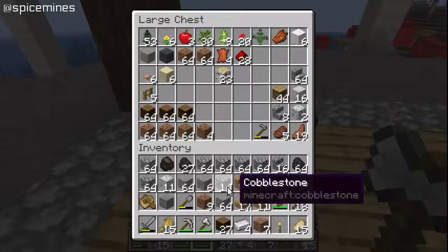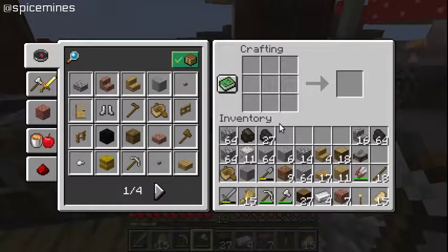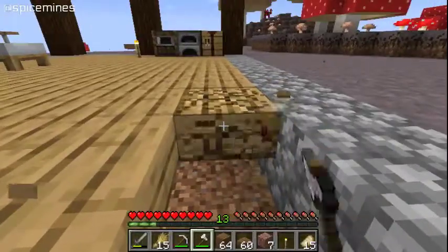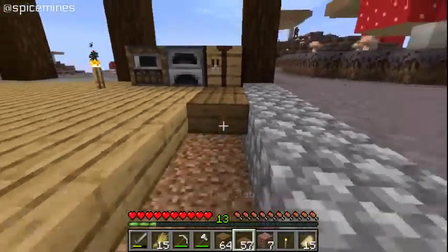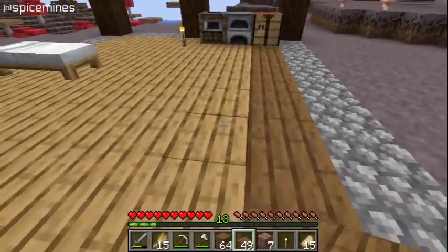I'm going to convert some of these spruce logs into slabs. Let me make a bunch of slabs — that'll give me 60 slabs, that's a good start. Now what he did was take the spruce and make a border out of it. So that's what I'm going to do here — it creates a neat texture change going from the stone to the spruce to the oak. I really like the new texture change.